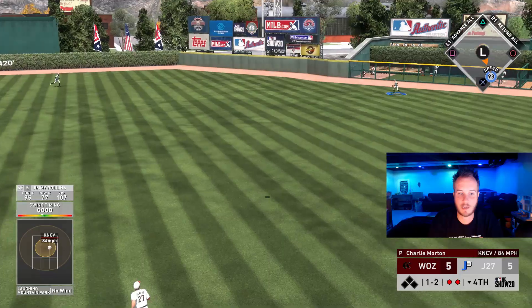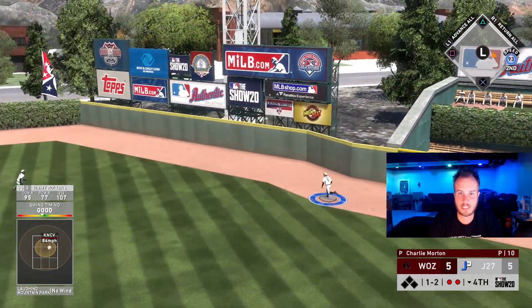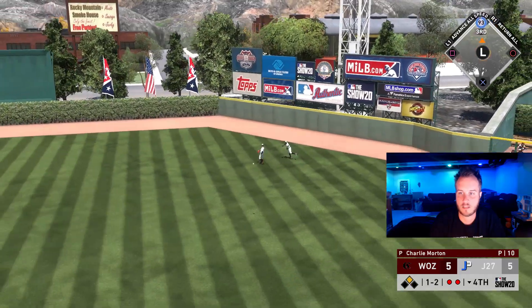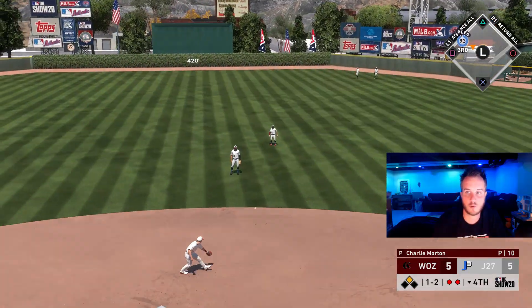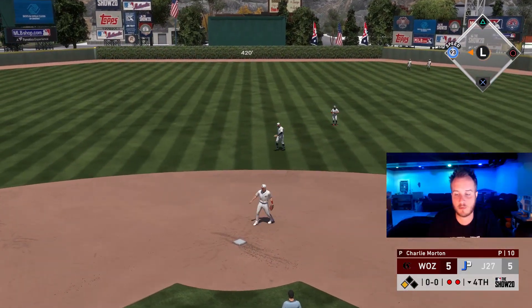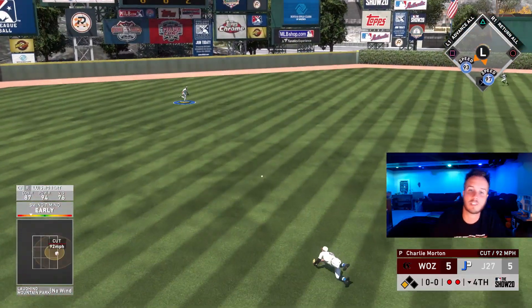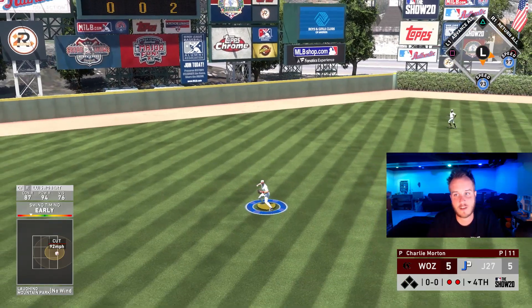That ball squared out. That ball's hit deep. That might get out of here. It's going to hit the yellow part of the fence. We're going to third base — that is Juan Pierre out there. We're going to get a triple. Yes, we got a triple for Jimmy Rollins. Get him in. Luis Roberts is going to get an RBI there. We're going to take a 6-5 lead. Let's go.